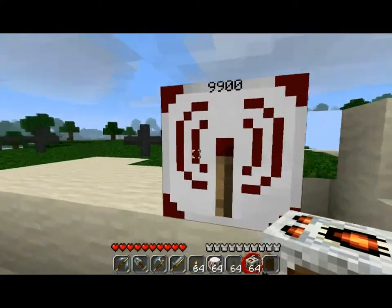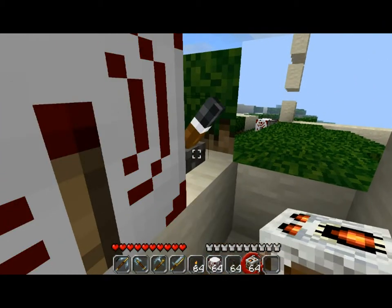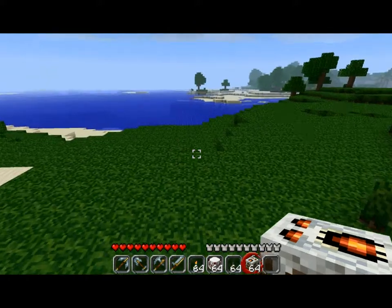You can even set the switch up inside your base, get a camera near your trap, and then when a mob hits the trap — boom — hit the switch and the trap goes off. And you're far away from having to deal with enemy mobs, especially if they're creepers.